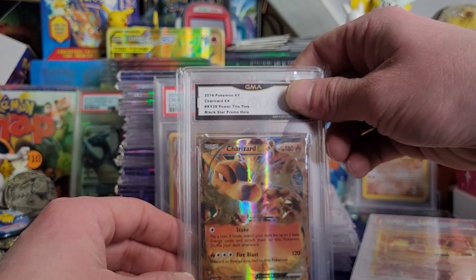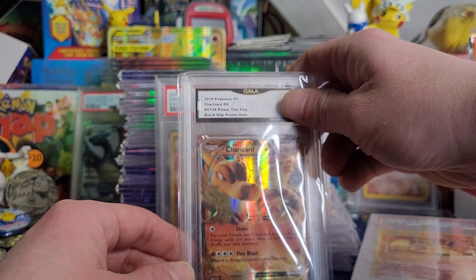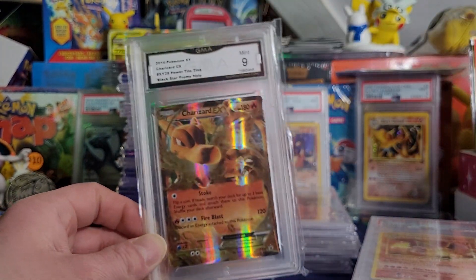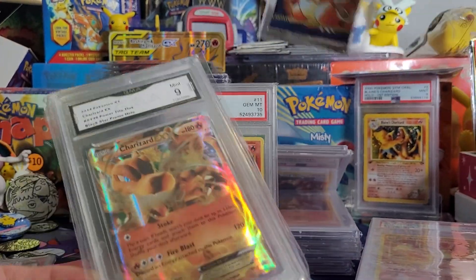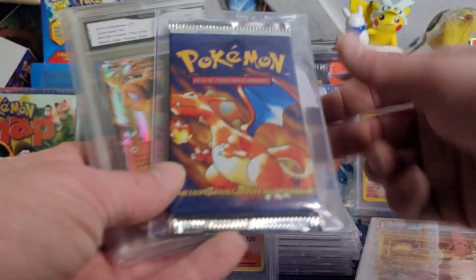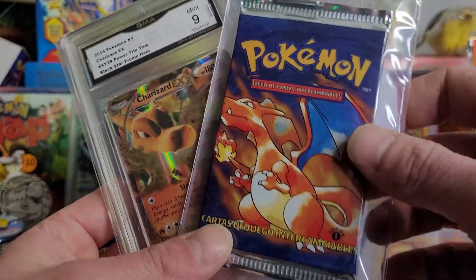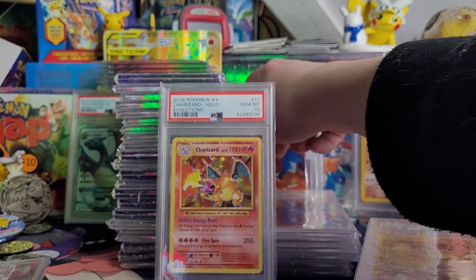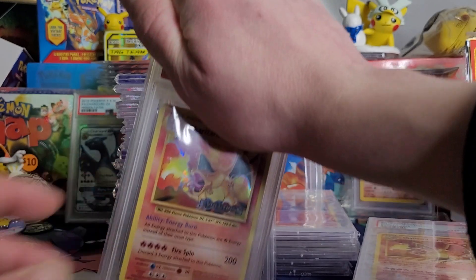We have a Pokémon XY Charizard EX promo, GMA Mint 9. I just got this in a big lot, actually — I got this, a booster pack, the first edition Spanish base, and 10 slabs for like 300 bucks, guys. This was one of them. There were some other slabs too that were part of the deal — nothing too crazy.